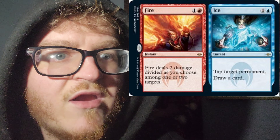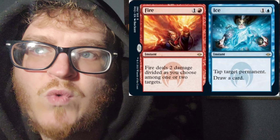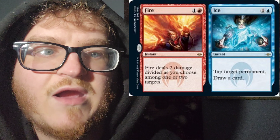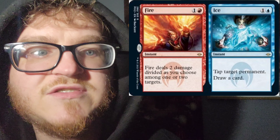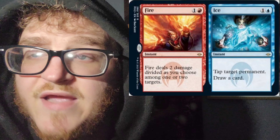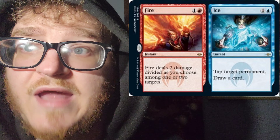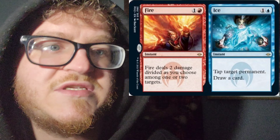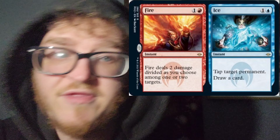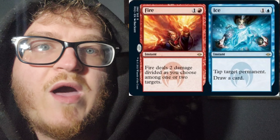We have another split card: Fire and Ice. The Fire side costs 1 mana of any color and a Mountain — 2cc, instant speed. Fire deals 2 damage, divided as you choose among 1 or 2 targets. Ice costs 1 mana of any color and an Island — 2cc, instant speed. Tap target permanent. Draw a card. You can play both of these cards at one time as well.